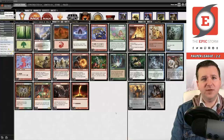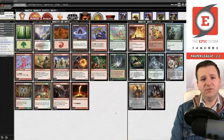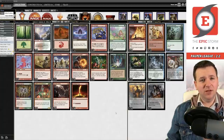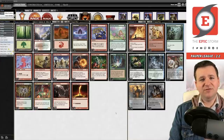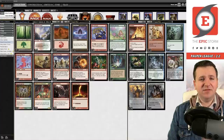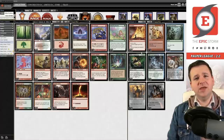Looking at our losses this league: one loss was me playing poorly, adding the wrong colors with Manamorphose — could have been a game three. In the game three against Familiars, our relay for eight was 50% land, revealing four lands with only 10 in the deck — not great odds. This deck is really fun and very consistent. Outside of Lotus Petal it's dirt cheap; if you don't want to play Lotus Petal you could run Piratic Ritual as a budget option. Thank you for watching, keep storming and have a great day!